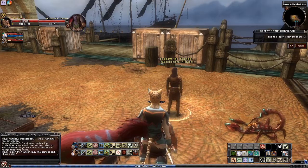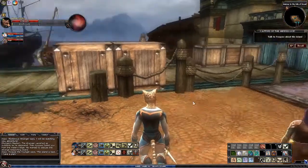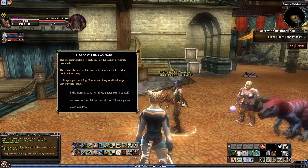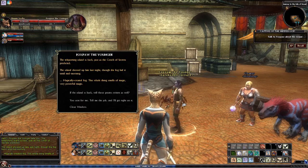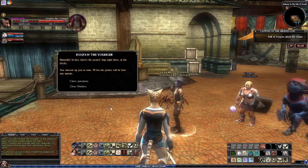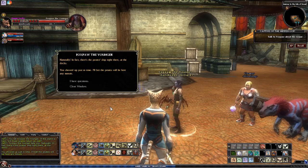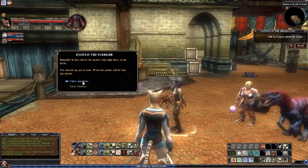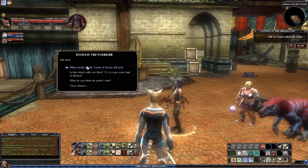Foxpaw is a drow — that's why he has a scorpion pet. The teleporting island is back, just as the Conch of Secrets predicted. The island showed up late last night, though fog hid it until mid-morning — magically created fog. The whole thing smells of very powerful magic. Is this the Brigadoon of Stormreach? Well, if the island is back, will those pirates return as well? In fact, there's the pirate ship right over there at the docks — you showed up just in time.